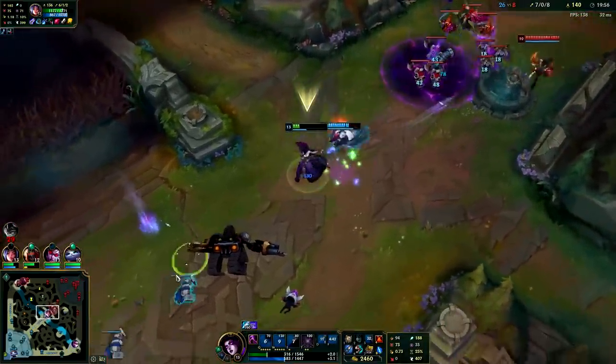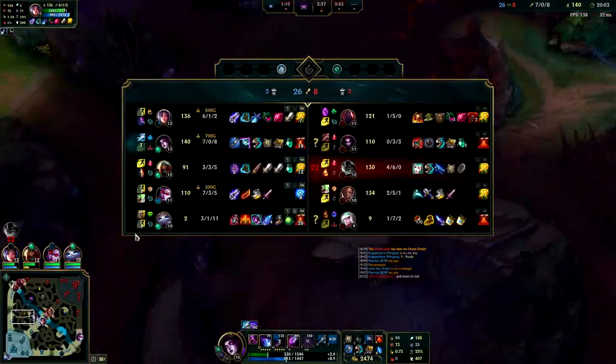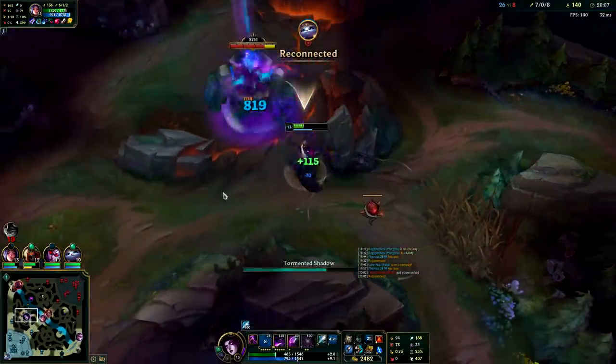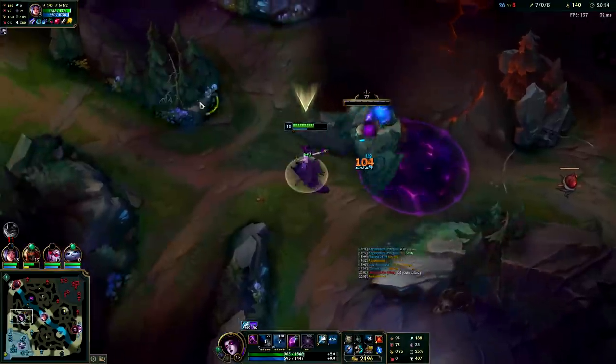I was already kind of low on health and didn't have black shield for that. I think Yuumi is going to keep DC'ing — it almost looks like she's getting lagged, coming in and out like that. I think Elise is calling me bad, but she's the one who's zero and three.